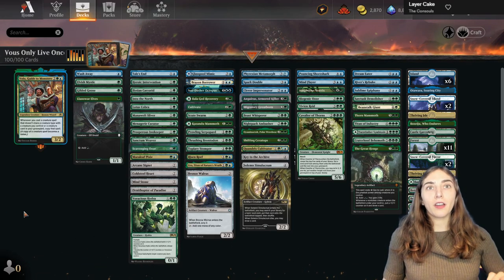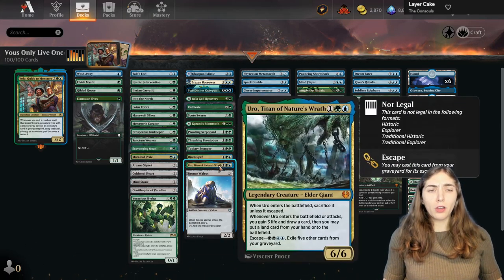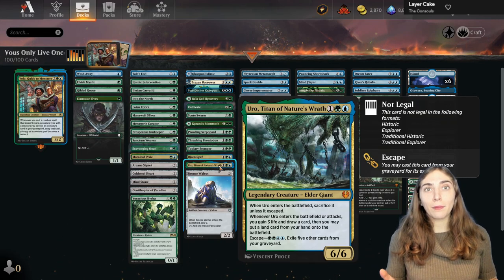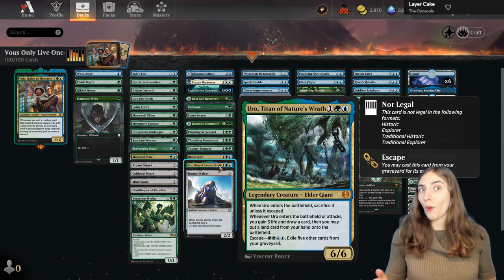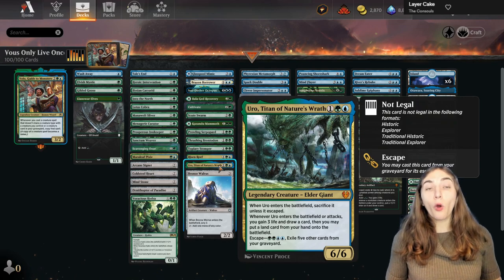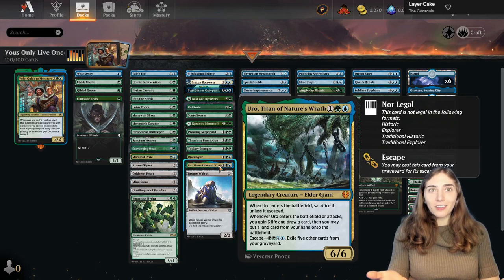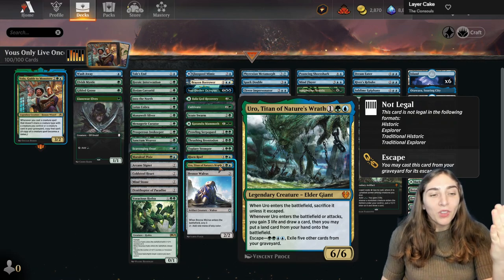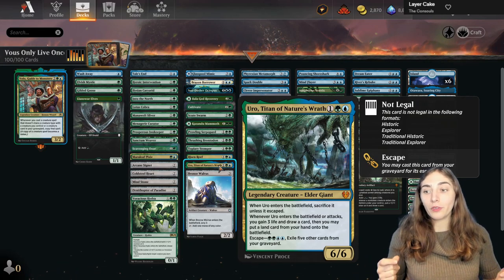We also have cool interplay with cards like Volo and Uro. You need creature types not already in your graveyard or battlefield, so how do you get creatures out of your graveyard if you've already cast an ooze and want to copy one? Just escape from the graveyard! It's perfect — it's so smart. You have this card that's already amazing in Simic, and it actually gives you synergy.